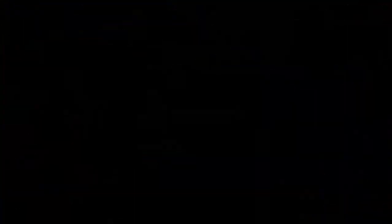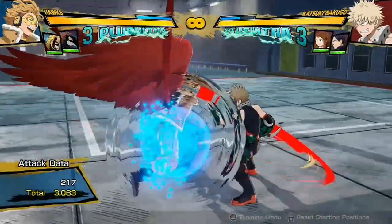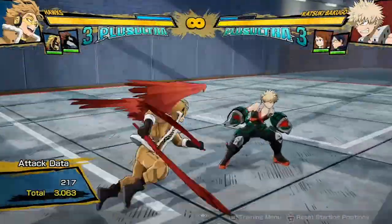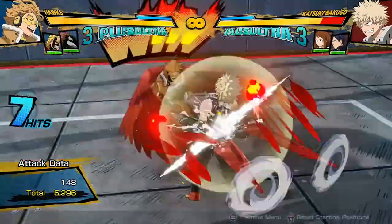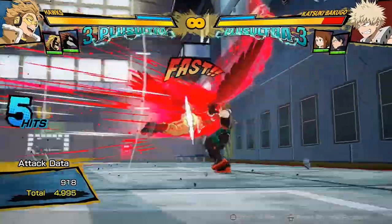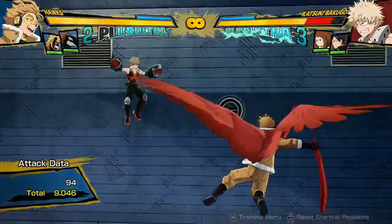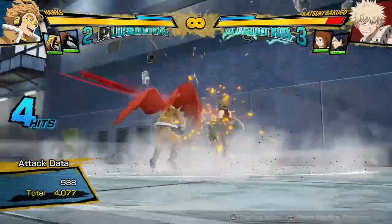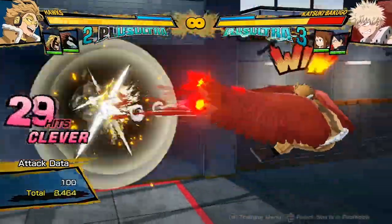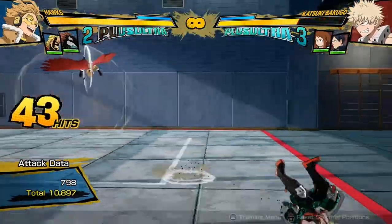Even on block, you can throw out those feathers in a way that'll hit the opponent — because he gets launched back and then can throw them out. This also means it works in combos: two hits into tilt Quirk 2, then cancel it into the Quirk 1 projectiles — that's a lot of damage and you haven't done your dash cancel yet. So you add it into your combos to add good damage. With two dash cancels it's going to be some pretty good damage.